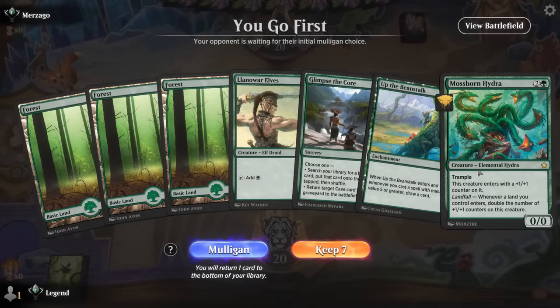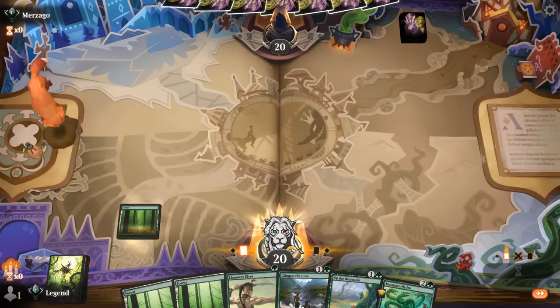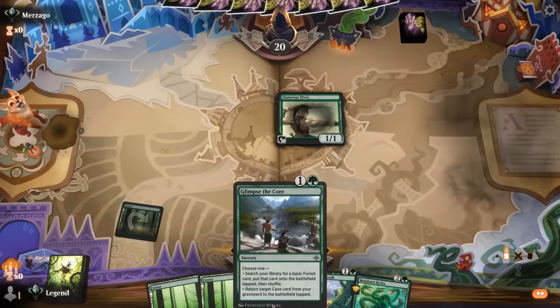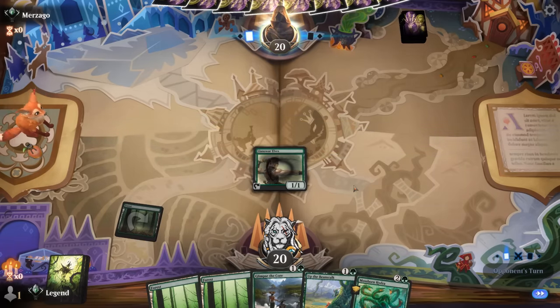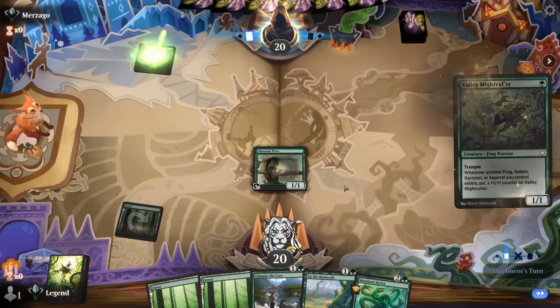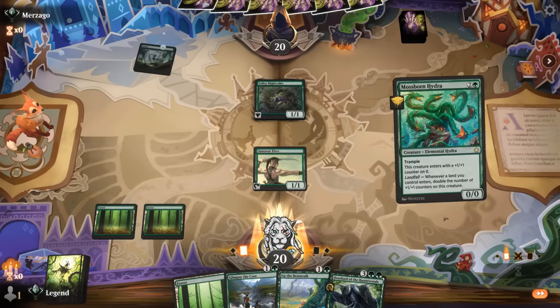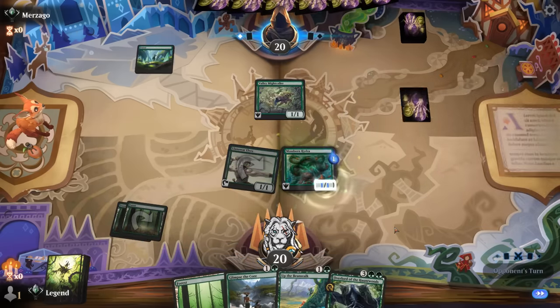We're on the play with a promising hand — turn-one Llanowar Elves sets up turn-two Mossborn Hydra, and we've got some additional ramp to give it more counters. If our opponent has removal for the Elves we can maybe start with a Beanstalk. Looks like maybe a rabbit deck, so we'll stick to the plan. Overlord is another good pickup.